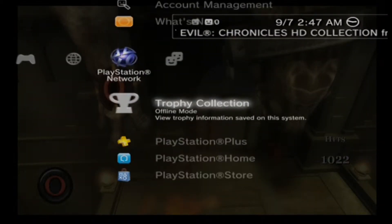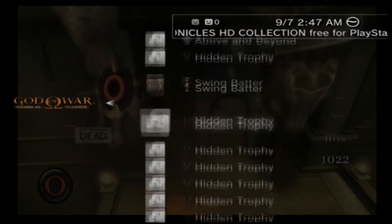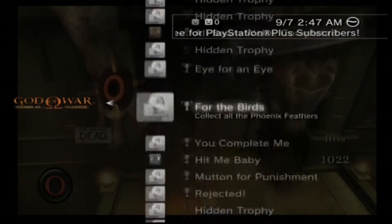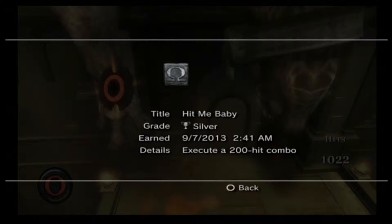Now I'm going to show you the trophy card for God of War. There it is — Hit Me Baby: execute a 200 hit combo, it is a silver trophy. And the next one is Heavy Hitter: execute a 1000 hit combo.